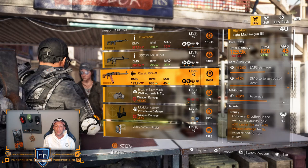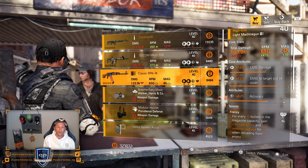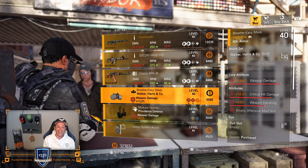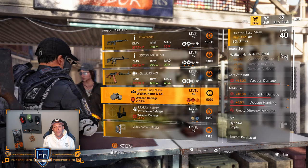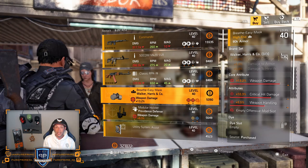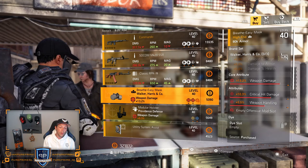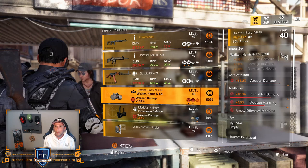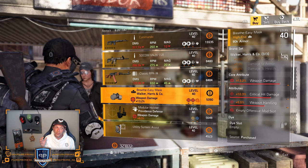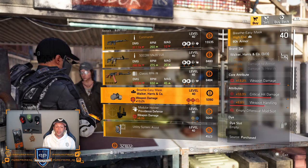Then over to the Classic RPK: 10% LMG damage, 10% damage to target out of cover, and 8.2% accuracy and Frenzy on there. In my opinion, leave it here — it's too low for that 8.5k. And then over to the new brand set, Walker Harris & Co., with the new brand set bonuses: 5% weapon damage, 5% damage to armor, and 5% damage to health. This piece has 13.2% weapon damage, 10.3% critical hit damage, and 5.5% weapon handling with a red mod on there. In my opinion, roll that weapon handling away for some critical hit chance — we need to find out if that buff to weapon handling is worth losing some critical hit chance on a DPS build.